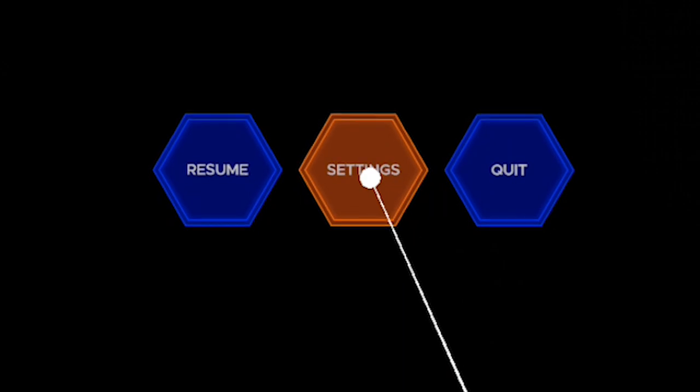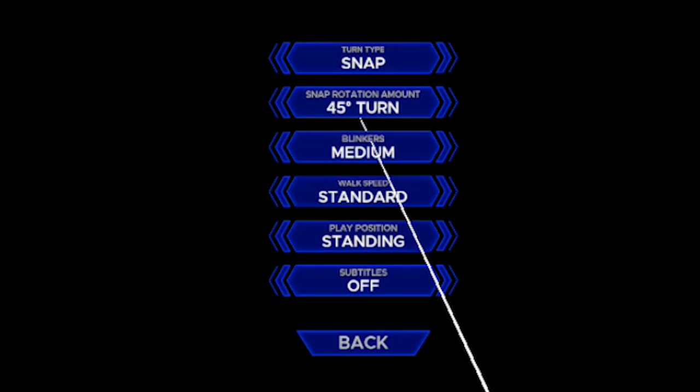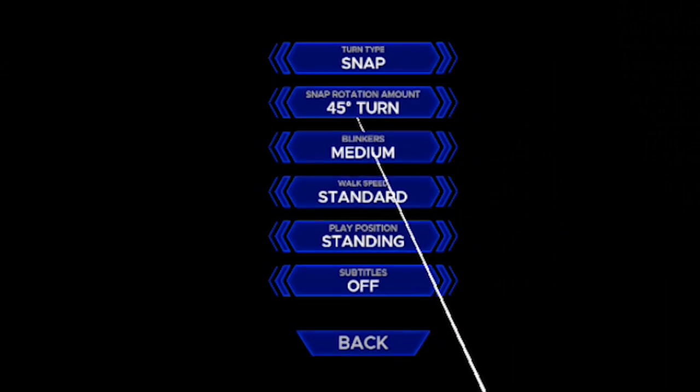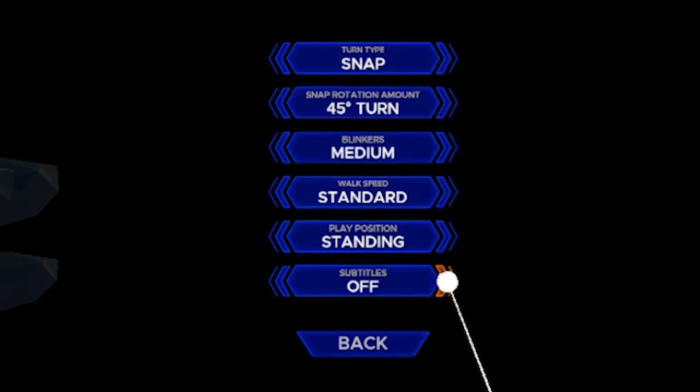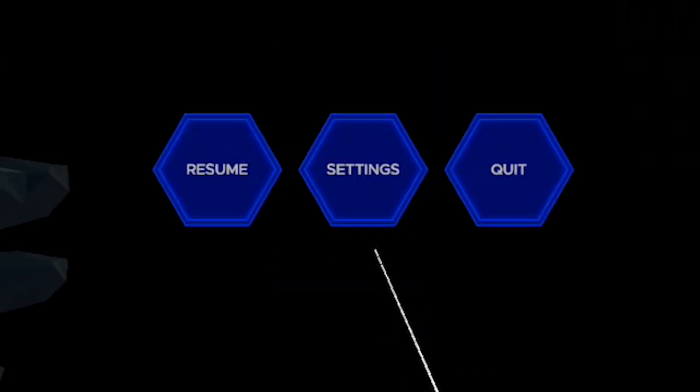In the settings you can change the snap time, the snap rotation, the blinkers which help you against motion sickness — I usually leave it on medium. The walk speed, which can also help with motion sickness — I generally leave it on standard. You can go too fast but fast might give you some motion sickness. And play position, whether you're standing or sitting, and also the subtitles. The subtitles are very useful to turn on because during the game the music can be quite high in volume and you can't really hear the narrator's voice, so you'll definitely want to turn them on.